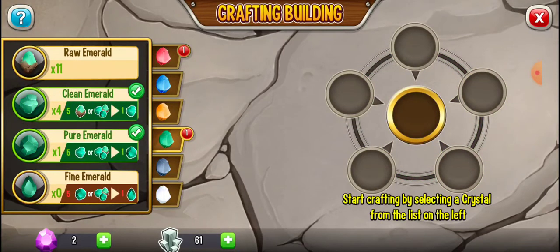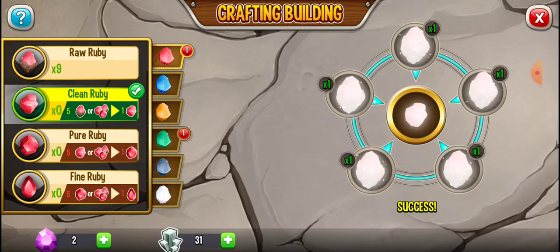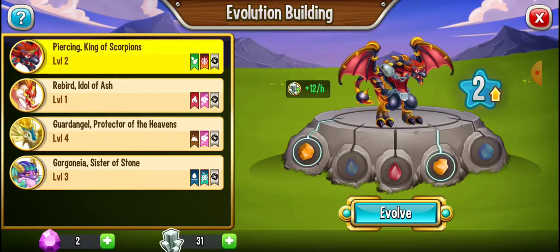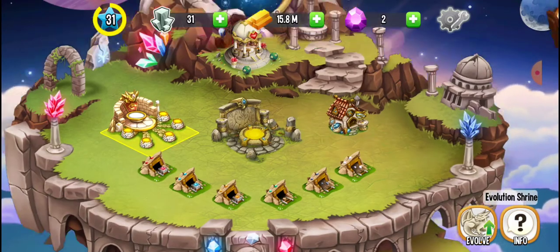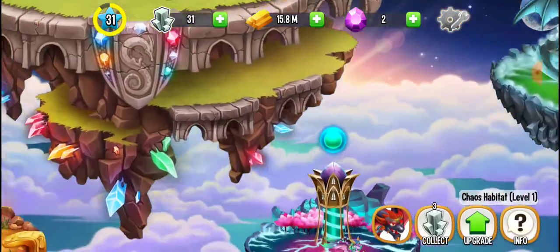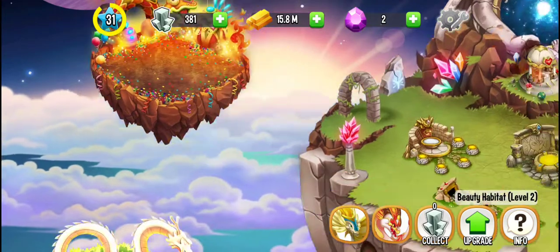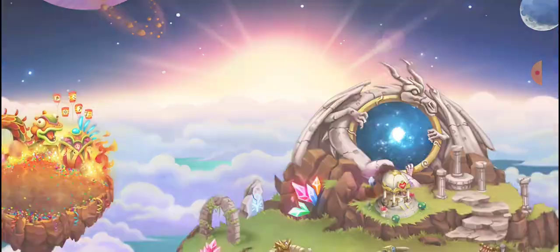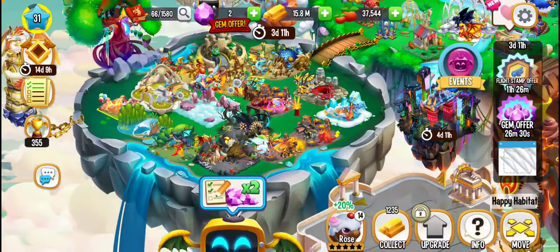So we got some pure topaz — the pure topaz. What do I need to upgrade you to level this? Let's see what we can breed the cake dragon with, because I know the cake dragon is a happiness dragon.